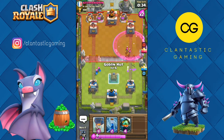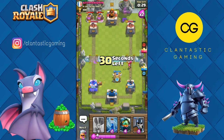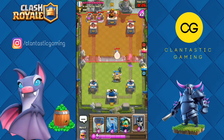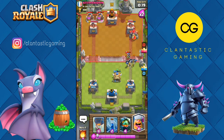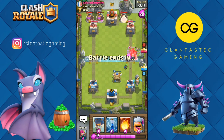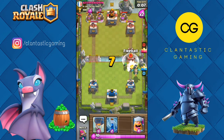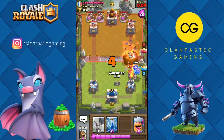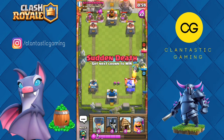Let's go goblin hut so the archers won't get chip damage. He's going with another pump — he has three pumps now. Let's try to defend this match and make it a draw because I don't think we can win. Let's put inferno dragon in the back for this golem. Another pump — we could fireball all this. Zap these bats, golem is dead, we're doing pretty well.